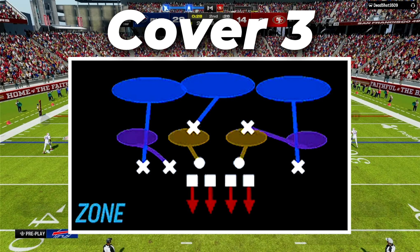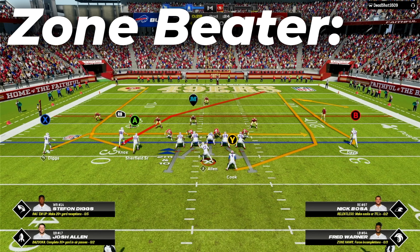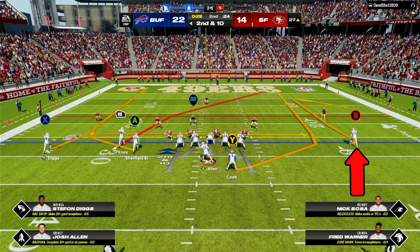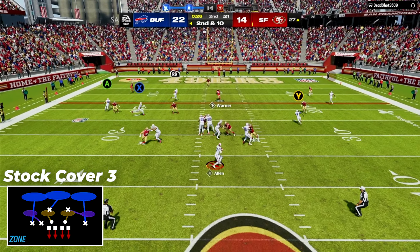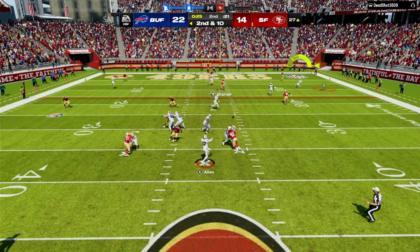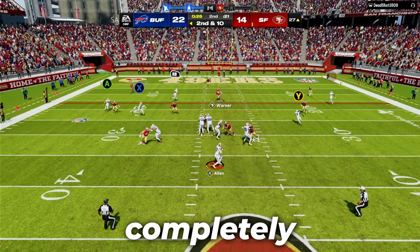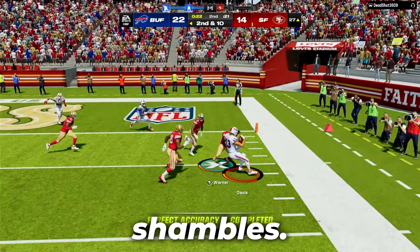Against a cover 3 zone with one high safety and the outside corners eight yards off the ball, we will set up a zone beater by putting B on a comeback and X on a drag. A really cool thing you will see against a stock cover 3 is that the curl flat defender will actually end up following the wheel route, which completely opens up the comeback route and the drag route coming across the field. With this route concept, you can completely manipulate a cover 3 zone and have your opponent in shambles.